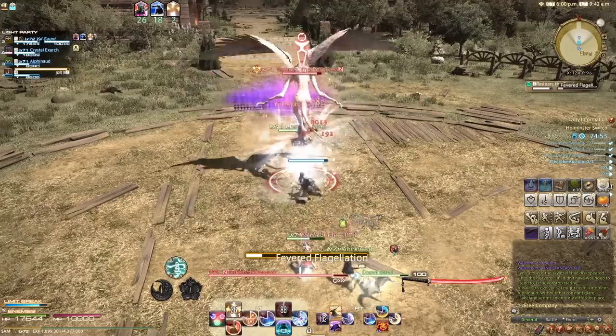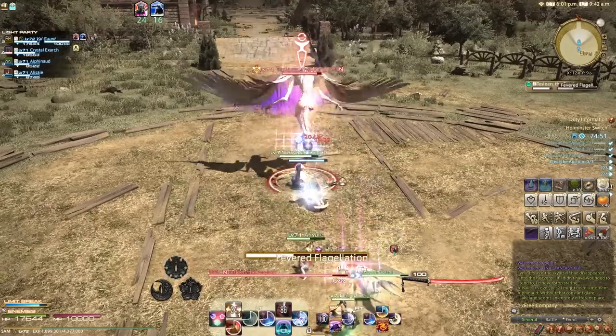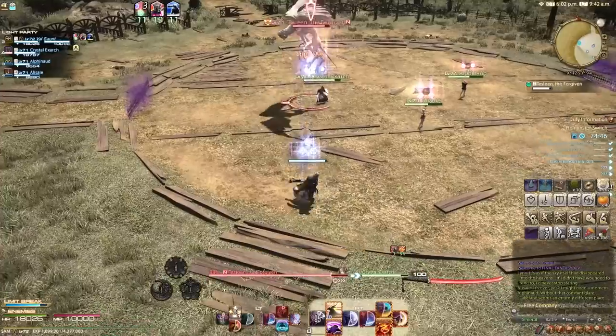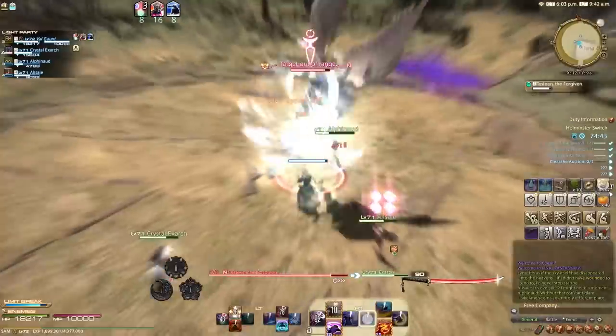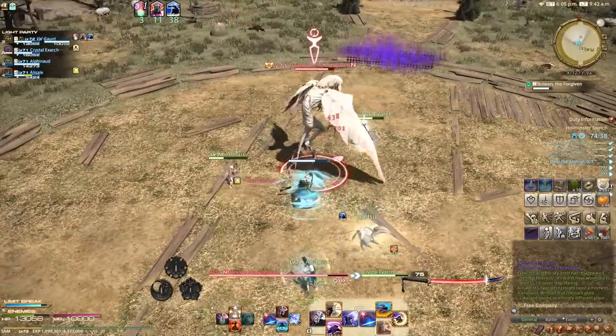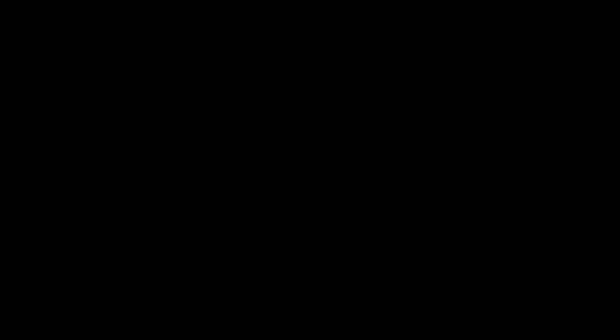She gets the normal Shadowbringers boss battle music - nothing special, no fanfare, just put her down. As for the Support Duty, Alisaie is quiet - she says 'I'm fine, let's move on.' The Crystal Exarch says 'Ah, your eyes tell the tale,' which is a nice acknowledgement that the Warrior of Light might have been emotionally affected. Tesleen's attack names continue the torture-purification theme: the Tickler, which is the tank buster, Scold's Bridle, and Fevered Flagellation.